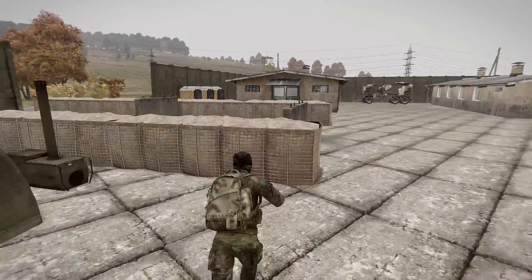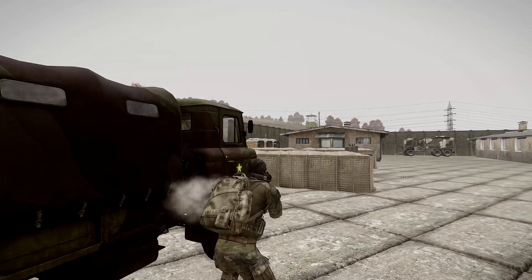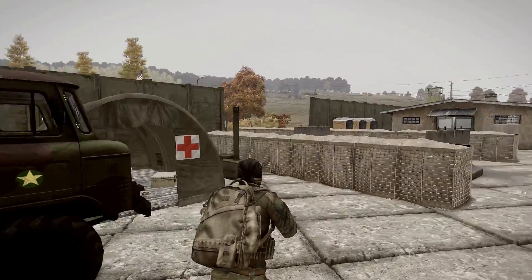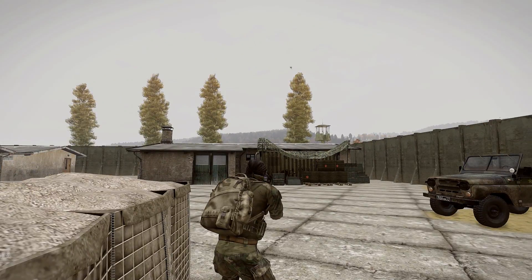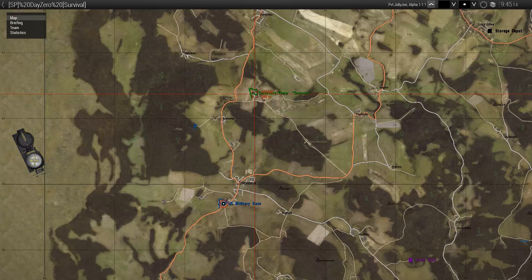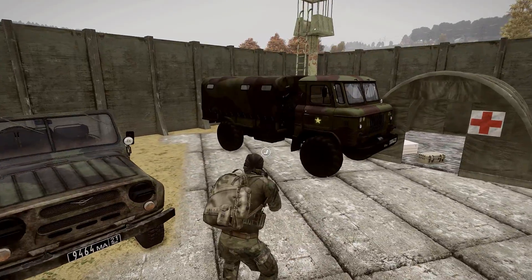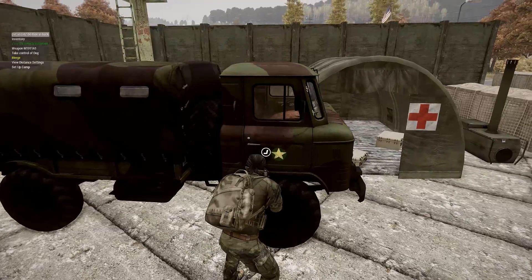I need to figure out how base building works — I'm only assuming it is a thing. It says vehicle content, you can put stuff in here. I think we'll take the truck — the truck will be good for storage. Let's take the truck. It's fine, we'll take the truck.